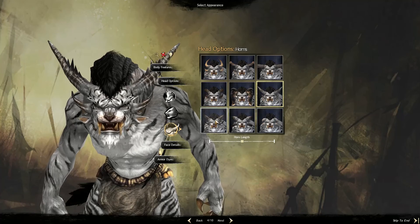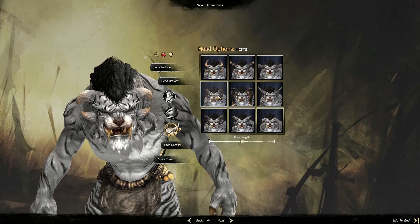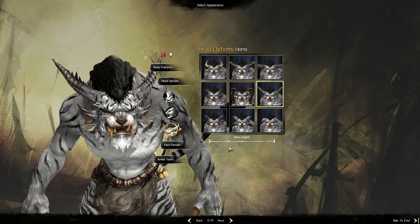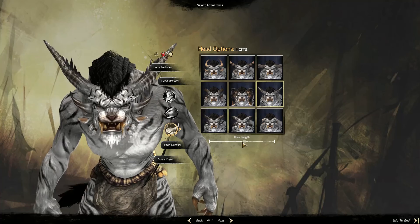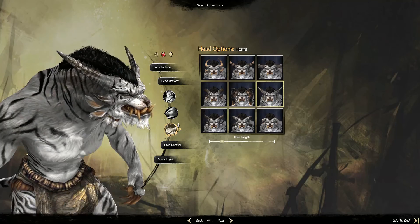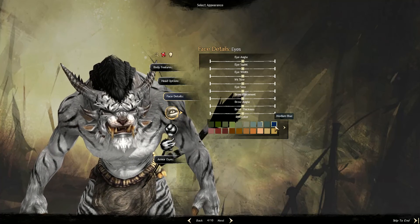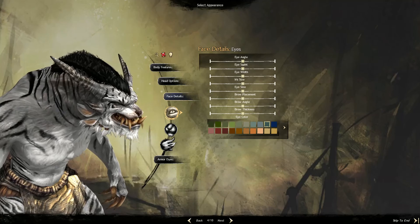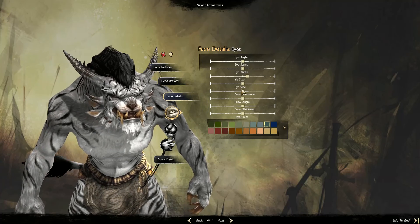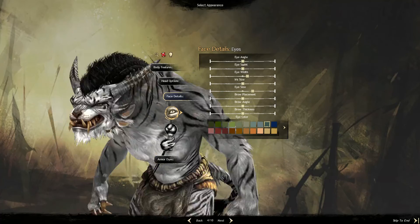I like that so far. That'll irritate me, it looks weird. Nah - hides too much of his face. I can change him. I quite like it on the smaller side rather than the bigger side. We're going to keep it like that. Face details - it's got to have blue eyes. Eye width, eye size - I don't want to change anything because obviously it's a cat. I'll keep it like that.